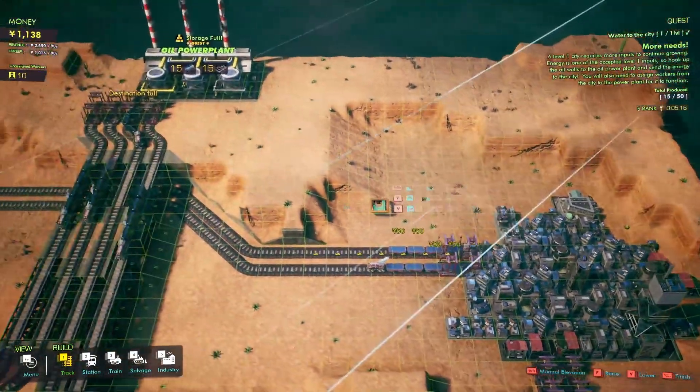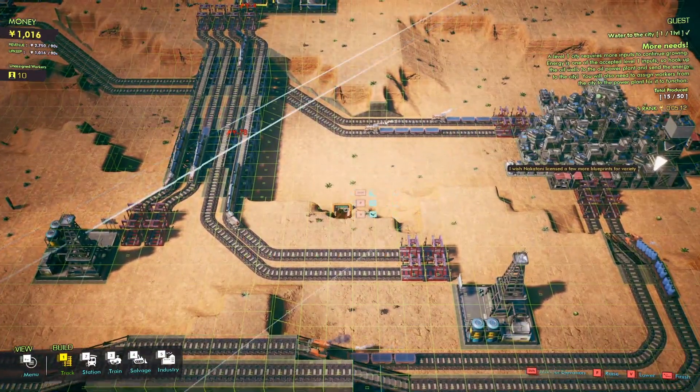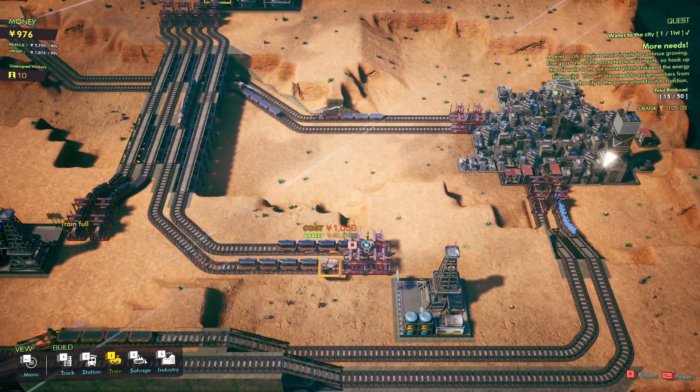We have more money to be made. Let's see if we can reconfigure one of our lines. We're certainly delivering enough power, so let's go ahead and trash one of these lines.